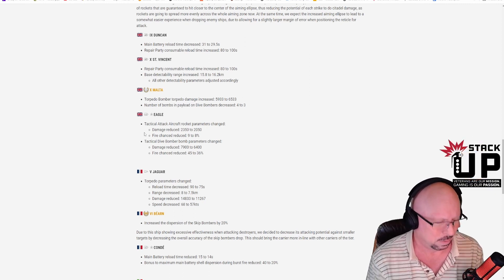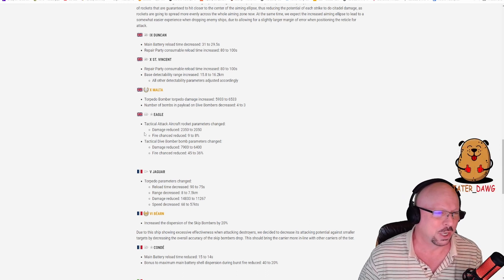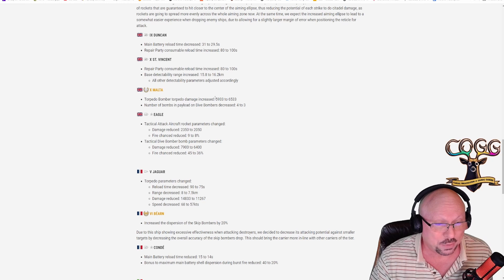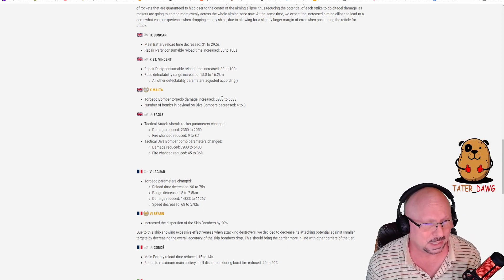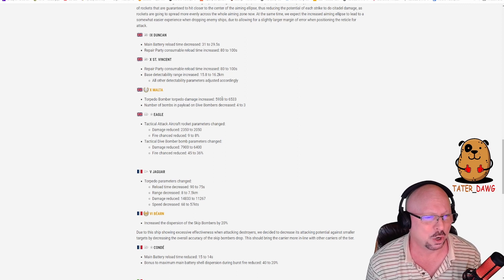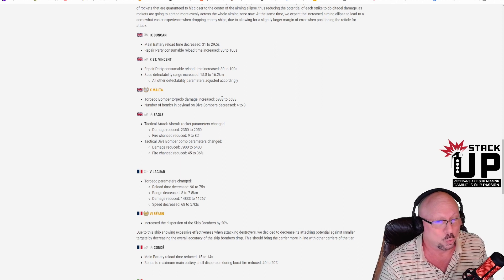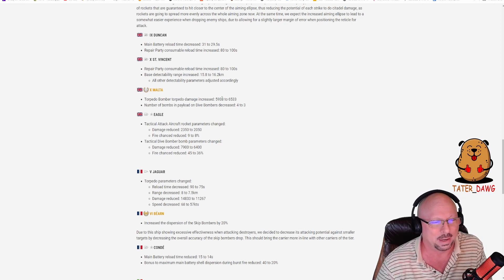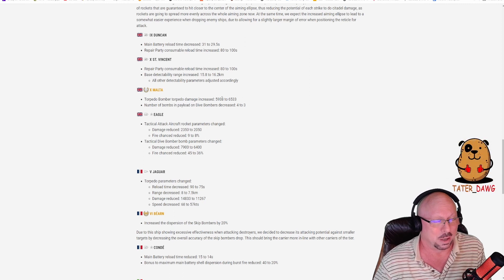Malta tier 10: torpedo bomber damage increased from 5,933 to 6,533 — a little over 10% buff. Number of bombs and payload on dive bombers decreased from 4 to 3 — a 25% nerf on the AP bombs. So you lose big on AP bomb damage but get it back in torpedo bombers. The torpedo bombers on the Malta aren't bad, so don't sleep on those.